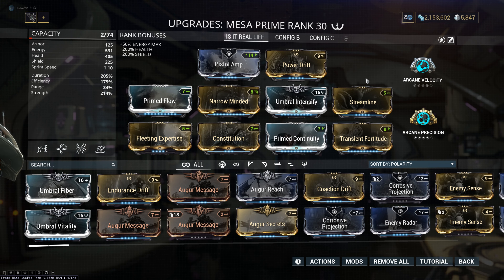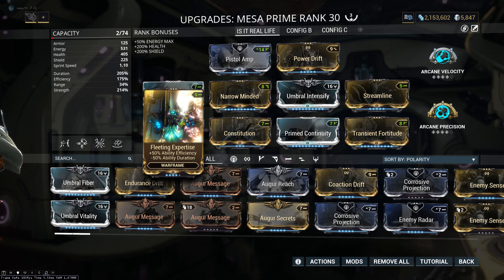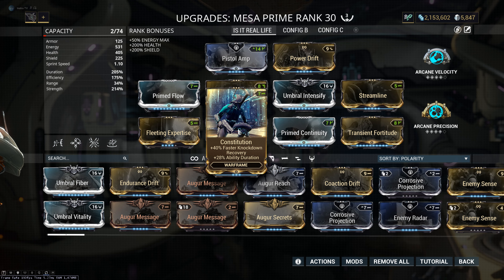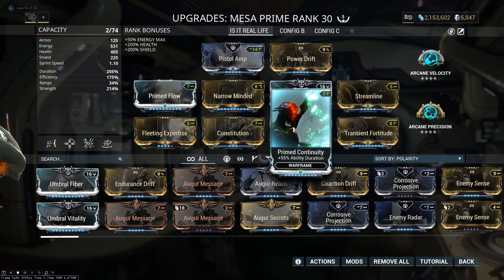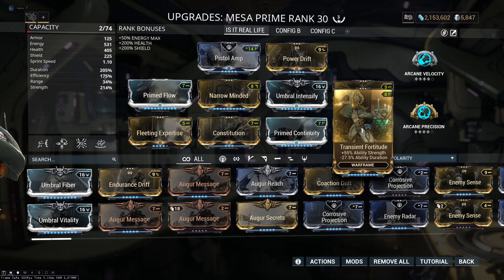Now I'm gonna explain why I put every mod. First, Primed Flow — we need energy; the more energy you have, the longer your Peacemaker lasts. Fleeting Expertise, because we need to reach the 175% max efficiency cap — you don't need to put it at max rank to reach that cap, which is why I have it at rank 4. Narrow Minded for a lot of duration — and by the way, range doesn't affect your 4, so no problem with negative range. Constitution for more duration plus that 40% faster knockdown recovery, which is not bad. Umbral Intensify because it's better than normal Intensify and we have enough capacity for it. Primed Continuity is the better duration mod and a must-have on Mesa. Streamline for reaching that max 175% efficiency. And Transient Fortitude for even more strength — the 27.5% negative duration is not so big, we can work with it.